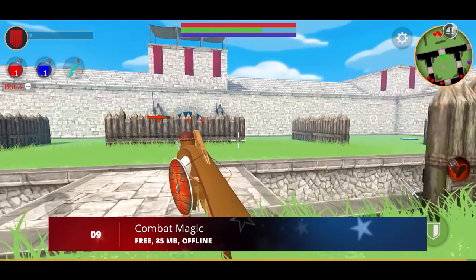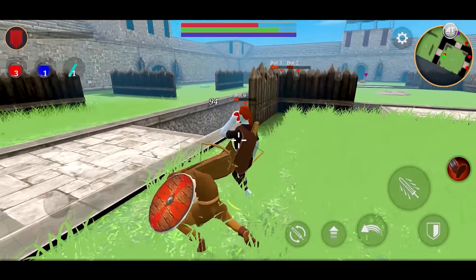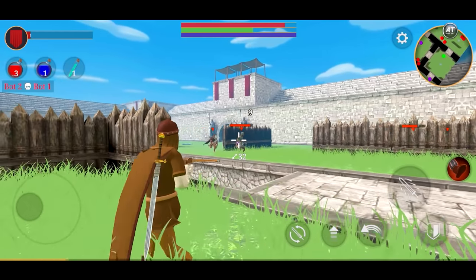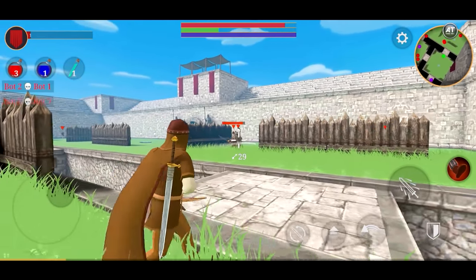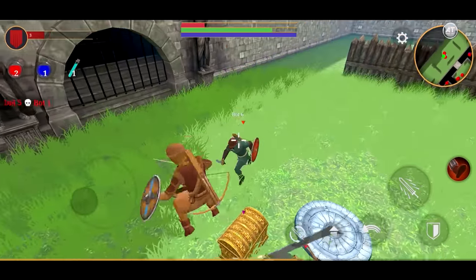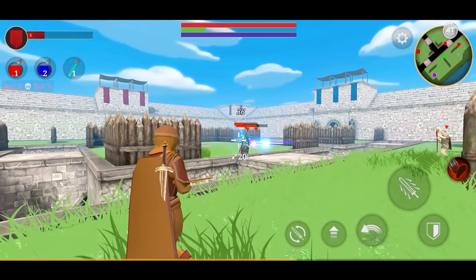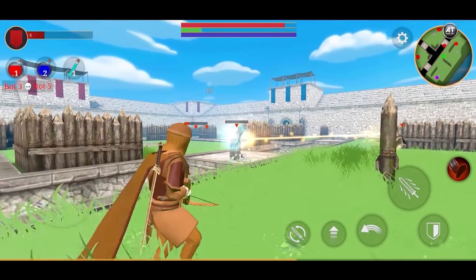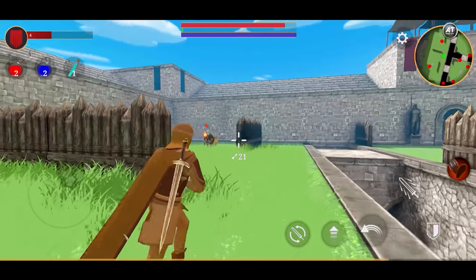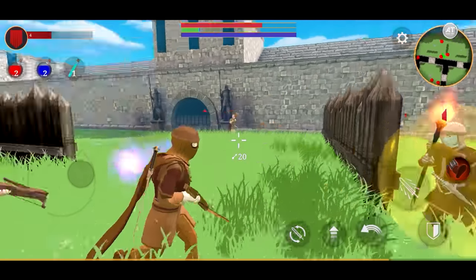Moving on to number 9, we have Combat Magic. Combat Magic is an action game set in a medieval fantasy world, where two small armies face off on the battlefield. Each player can control a warrior, archer, or mage. The main objective is to kill the enemy king, who is sheltered in the enemy base, so you first have to face off against the other enemy soldiers. Thanks to the large variety of weapons, you can devise strategies, with some players supporting from behind with bows and magic, and others charging forward with swords and shields. Be careful, though — your enemies will also be using their own strategies.